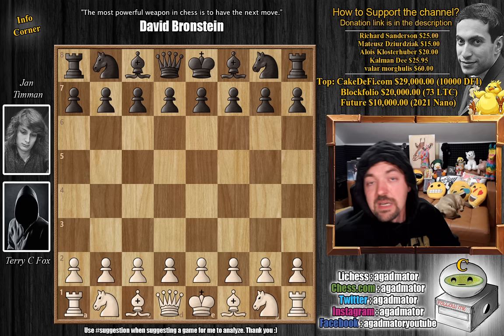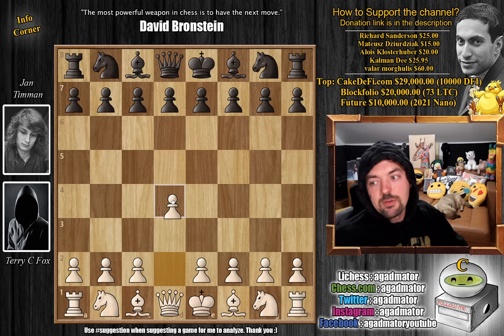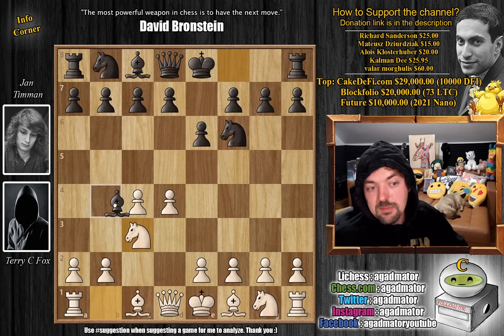Nine times a Dutch champion, Jan Timan with the black pieces against the mystery man Terry C. Fox. Mr. Terry C. Fox opens with d4. And now knight to f6, going for an Indian type structure. c4, e6, knight to c3. And Timan goes for the Nimzo Indian defense with bishop to b4.